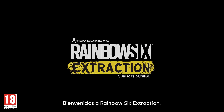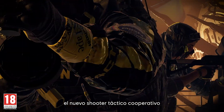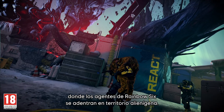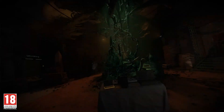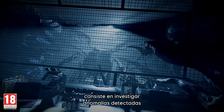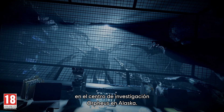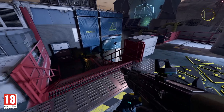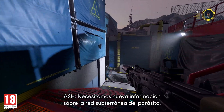Welcome to Rainbow Six Extraction, the new tactical co-op shooter game where Rainbow Six operators are dropped into alien territory. In today's walkthrough, we're on a mission to investigate anomalies identified at the Orpheus Research Center in Alaska. HQ will provide additional instructions — we need new data on the parasite's underground network.